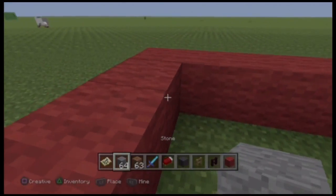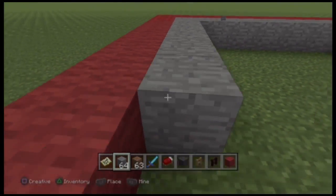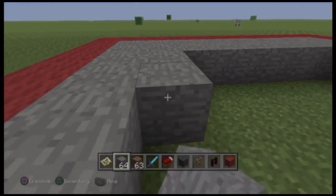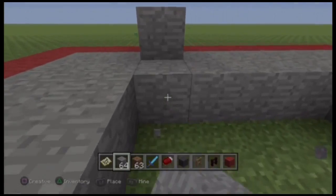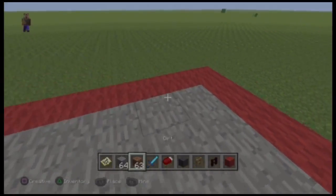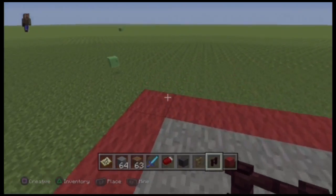Then you can take some stone or some wool — it doesn't really matter, whatever you think looks best for the inside. Sometimes I'll go with snow blocks, but it's a little tough on superflat because there's really no snow biome, so everything's gonna melt or just looks weird. I like the stone — it looks decent enough to be a ring. So there we go, we can go with that.